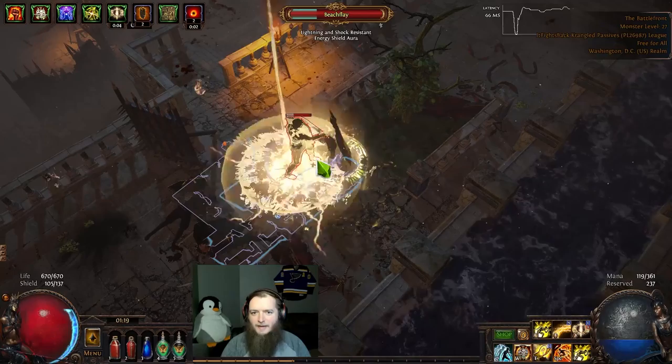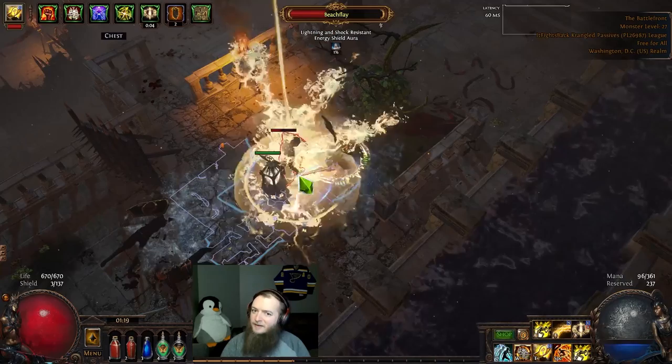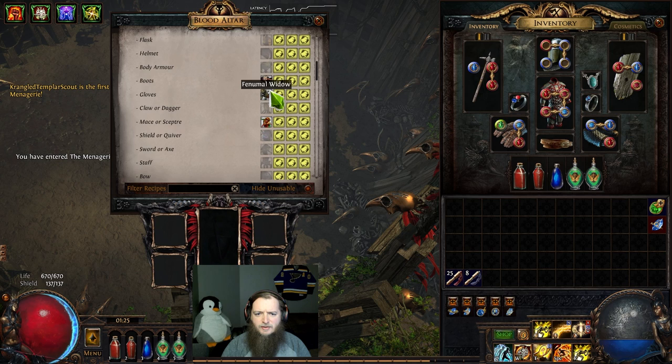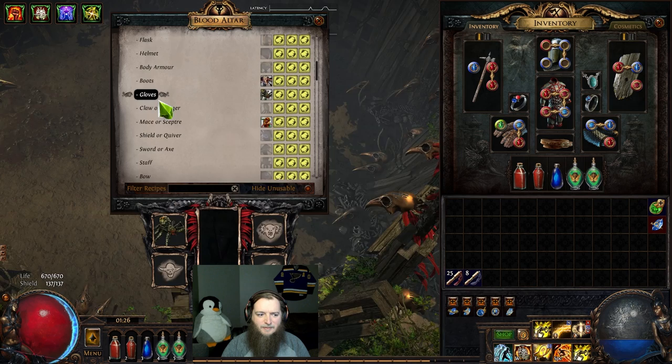We've got Divine Shield. This right here is like the worst thing possible — lightning and shock resistant. I don't have enough to put on Conductivity, not enough int. Not even the exposure from my Wave of Conviction can get the lightning to go red. Before I go do lab, let's check this menagerie — boots, probably the thing I want the most. Mace or scepter — what unique mace or scepter is going to give me that is usable? Level 19.